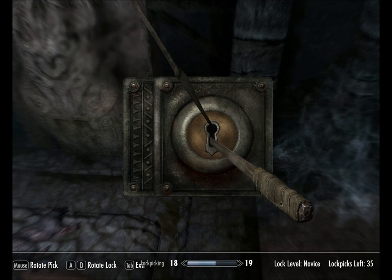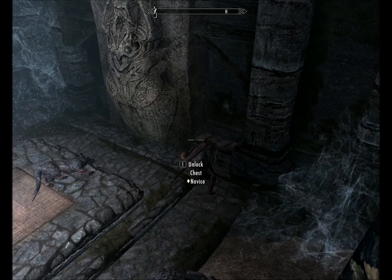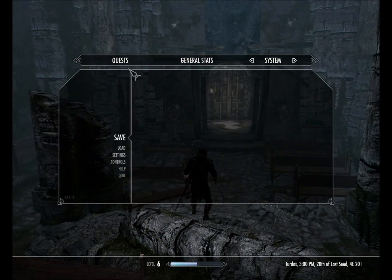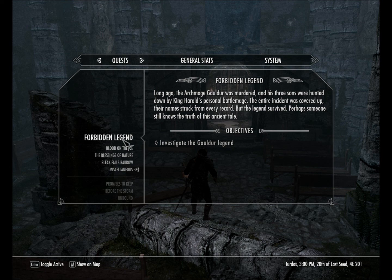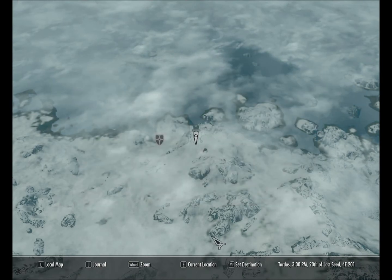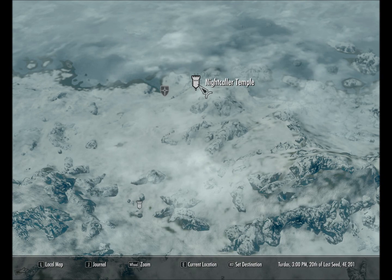It seems to be right here — oh, I was wrong, it's over here. So that is actually a useful video here. A quest that had started from coming here is Forbidden Legend. Long ago the Archmage Guldur was murdered, and his three sons were hunted down by the King Herald's personal battle mage. The entire incident was covered up, their names struck from every record. But the legend survived — perhaps someone still knows the truth of this ancient tale. Your objective is to investigate the Guldur legend. I had simply found this quest on my way from Fort Dernstead to Dawnstar and seen this structure, which is actually called the Nightcaller Temple.